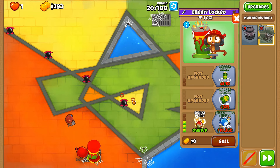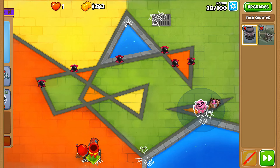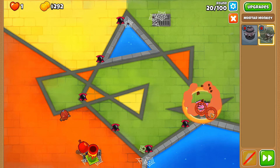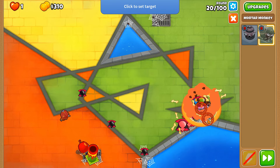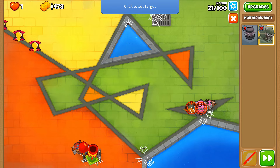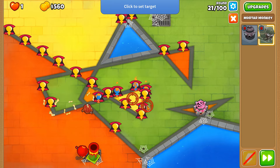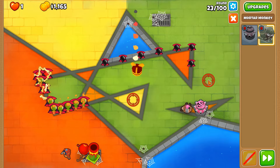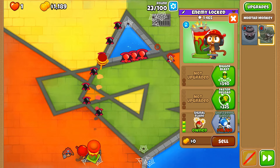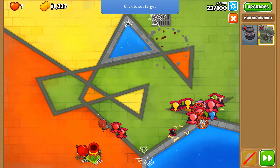Round 20 is the first round I really fear because of these black balloons. We need the tower down here to do all the initial damage, but we also need our Signal Flare to finish them off. The gaps between each mortar shell could be bad. There are also zebra balloons, which are twice as worse. I want to not get Bigger Blasts or Balloon Buster, but at the same time I feel we need to in order to have some clean-up after the zebra balloons are initially damaged.